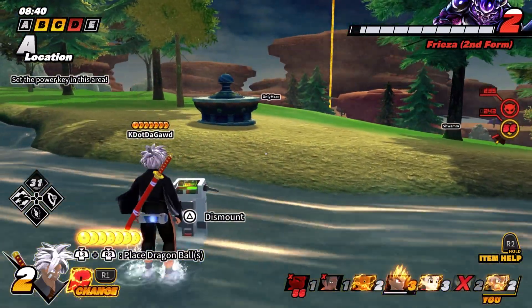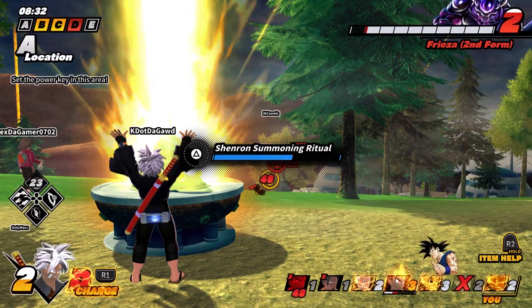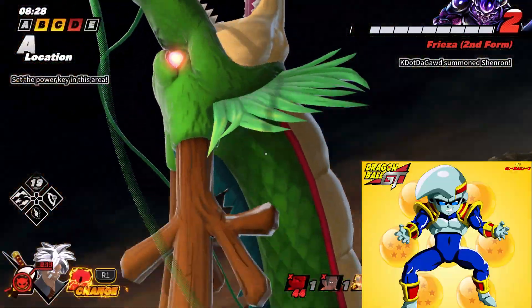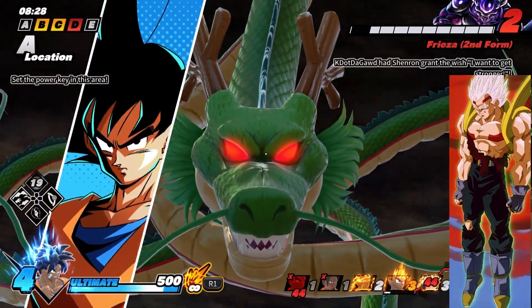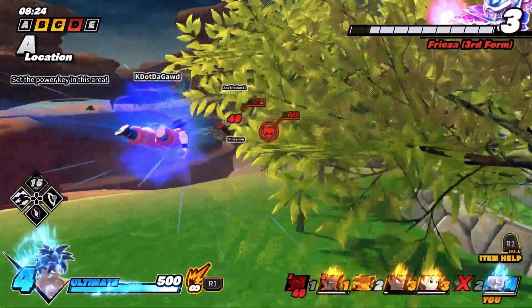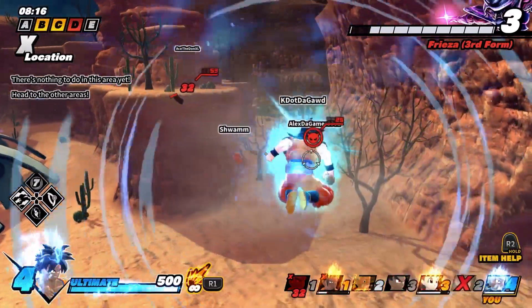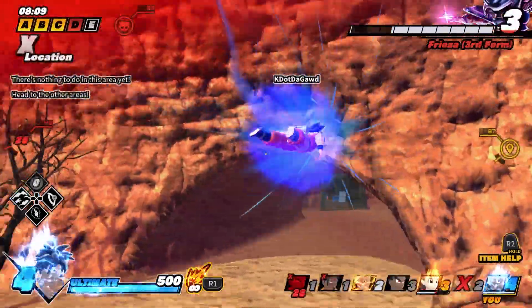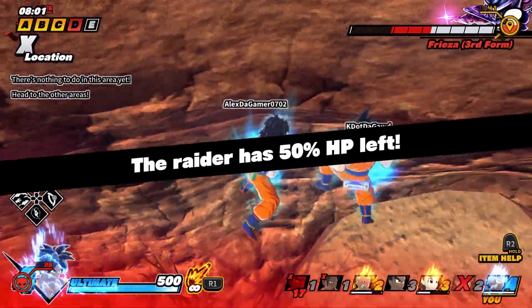The next raider I hope we get is none other than Baby. The four forms I'm thinking for Baby: the infant form — I'd pick that one because it's similar to Cell's larva state — then the teen form, which looks like Baby once we see him with the vest. Next would be Super Baby Vegeta, which would be one of the best character designs in Breakers and could bring in a lot of GT fans. And finally, Super Baby Vegeta 2.